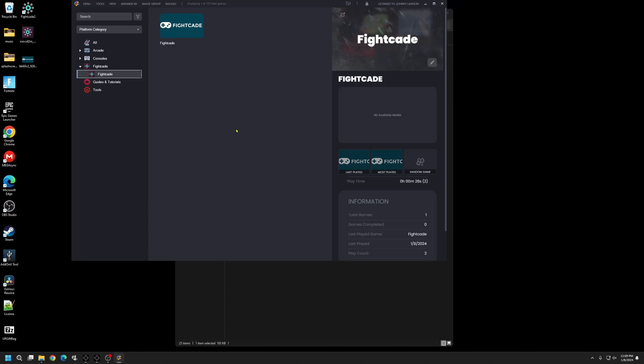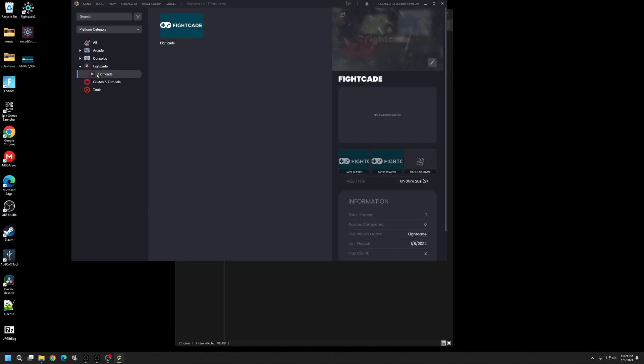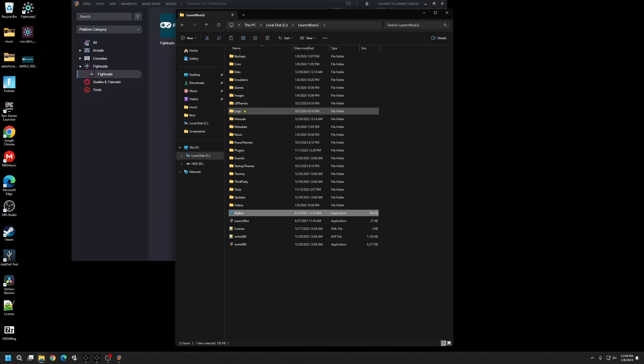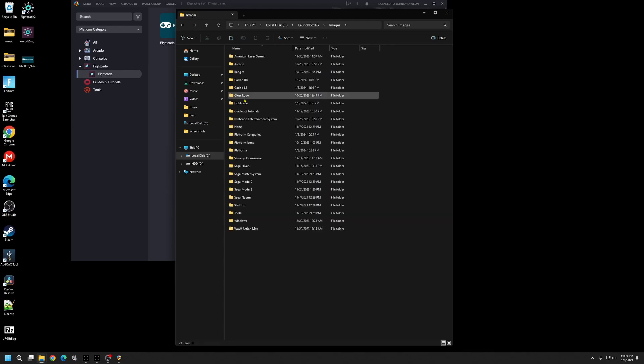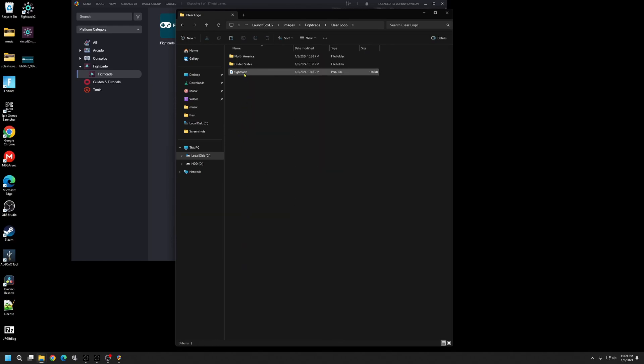We're back at this screen because it's not showing yet — there's one more thing to do. Go to your Platform Categories sidebar, right-click on Fightcade. Actually, go back to your Launchbox folder, go to Images, click on the Fightcade folder, go all the way down to Clear Logo, and copy and paste your Fightcade picture there.